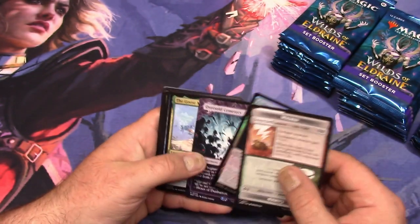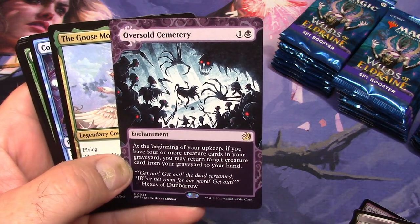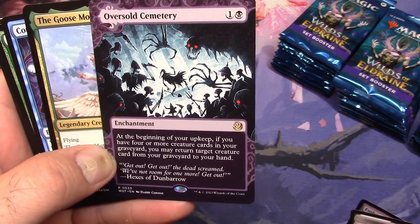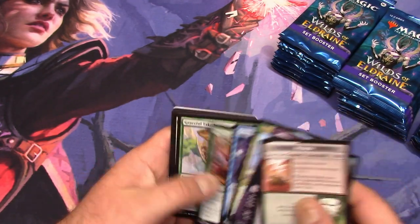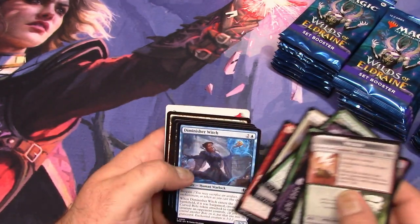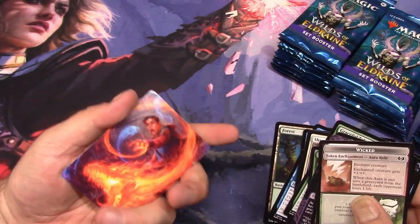I don't like these pull tabs. Evolving Wilds, Oversold Cemetery — I don't think I have the full art treatment for that one, I think it was just a reprint, maybe. Goose Mother. Yeah, this one has a lot more cards and it's going in the same order as a draft pack, unlike Commander Masters. Oh, what's this? An art card — nice.